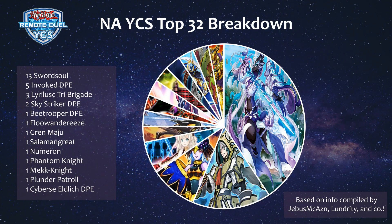For the North American Remote YCS, I did not see an official visual breakdown, so I just made my own, based on the information compiled by JeebusMcAsian, Lundrid, and their friends, where Jeebus shared the post on Reddit — so thanks to him as usual. The top 3 decks are the same again, with Sword Soul having a lot of representation, but at least we saw a bunch of rogue decks make it to top cut. The NA YCS is still ongoing for the top 16, so their lists are not available, and unfortunately most of the topping lists that lost in their first round of top cut were not available either.